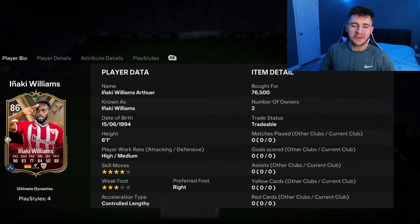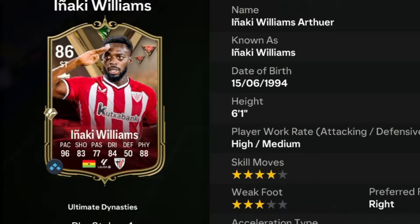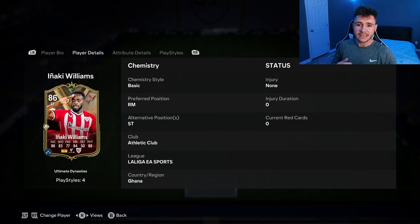Ladies and gentlemen, we're going to keep the player reviews rolling. Up next, we're going to check out the Ultimate Dynasty's card for Inaki Williams. He is an 86 rated card who stands at 6'1", has high medium work rates, right footed with 4 star skill moves and 3 star weak foot. He can play the right mid and striker positions.